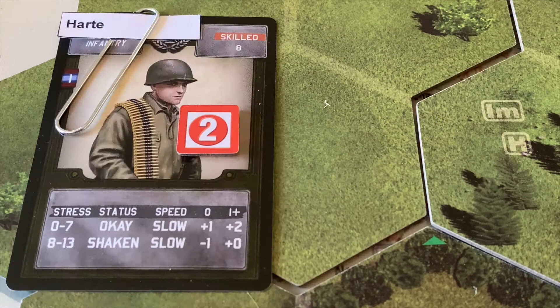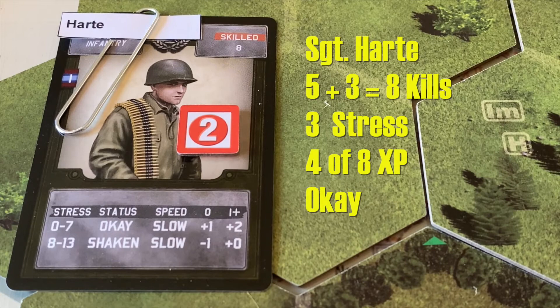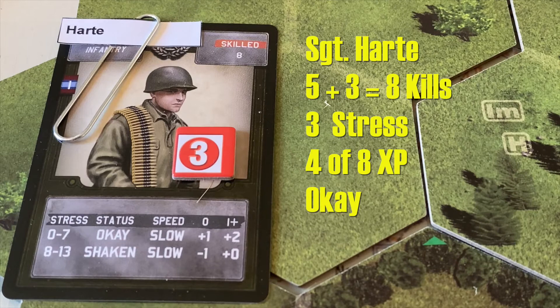Not to be outdone, Sergeant Hart ended up with 3 kills, including the final coup de grâce on the German battalion that gave us a campaign victory. With those 3 kills added to his previous 5, he ends with 8 for the campaign. For stress, he started the battle with 2, picked up 2 more for 4, but being cool he ends the campaign with 3 stress. Not a single shot was fired at Sergeant Hart in this battle because we kept the mortars back from the front lines. He gets 2 more experience points to give him 4 — still well short of the 8 needed to advance beyond skilled, so he ends as a skilled commander.